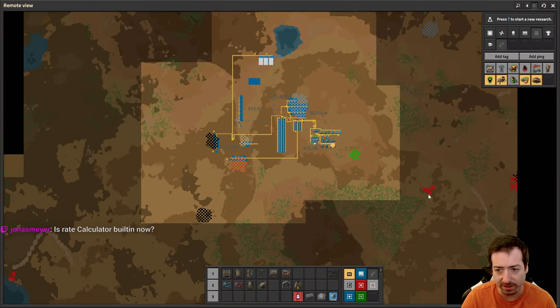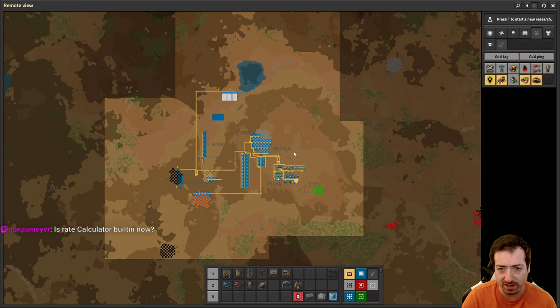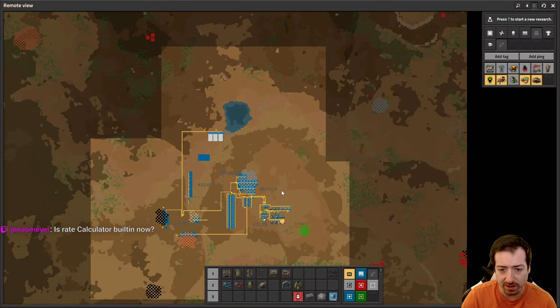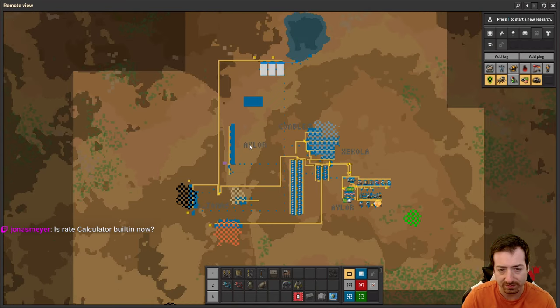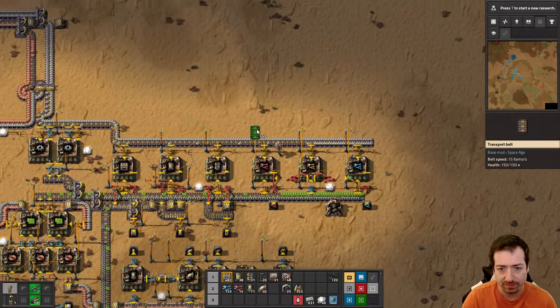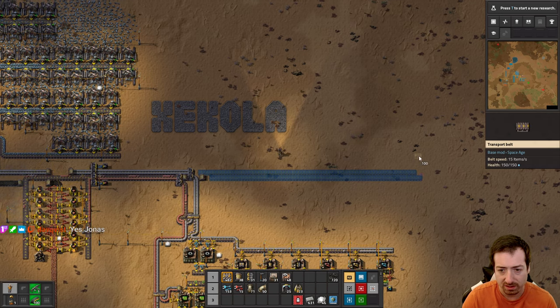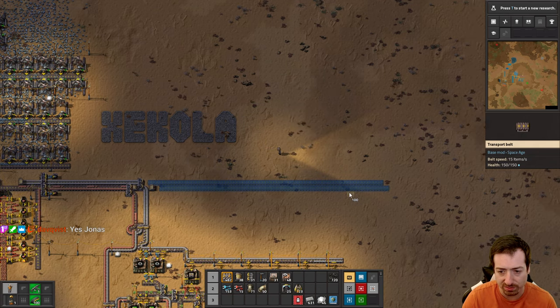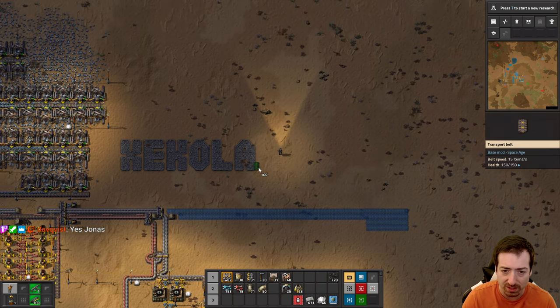Where am I going to put the labs? The labs - we're going to want to bring all the science to them. I'm thinking rather than over there, we'll do a vertical extension over here because our bus is going to be there. So above the area here, I think is a good spot for labs. That plays out pretty nice - this will be the bus, and I'll probably switch to multiple belts of each plate at some point. Though with stacking, I'm guessing we won't need quite as much as we used to.